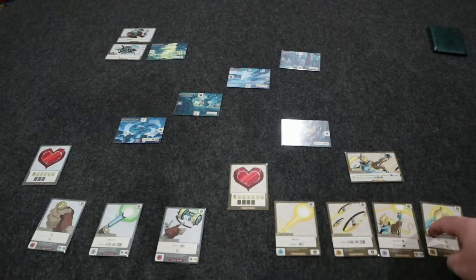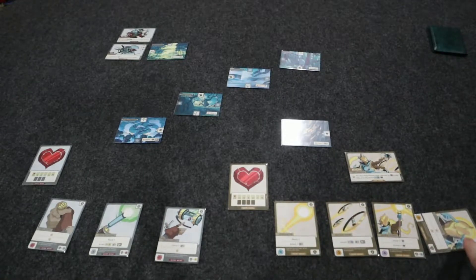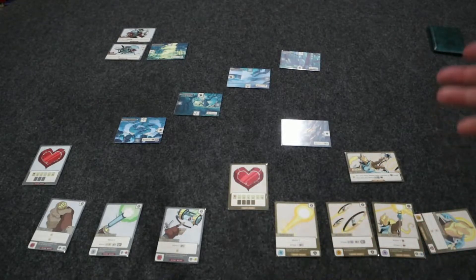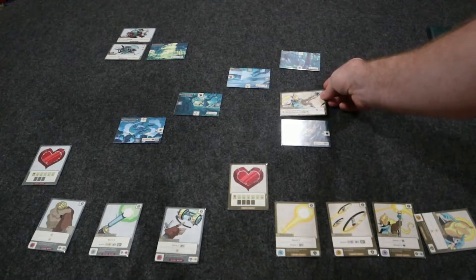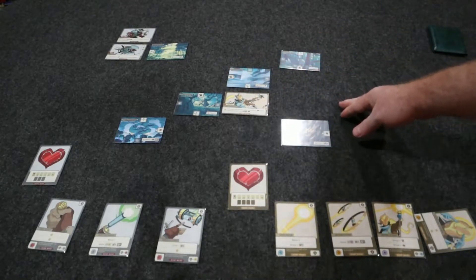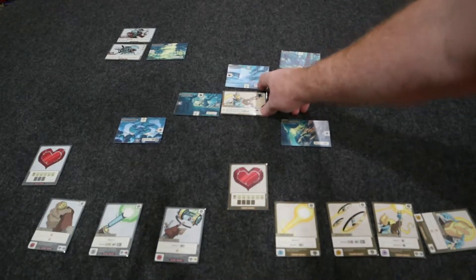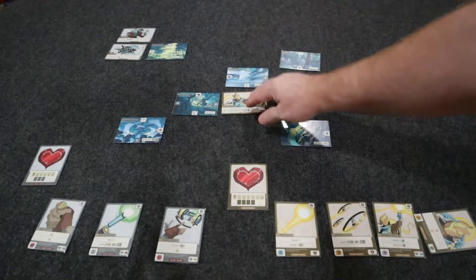The actions you can take on your turn — you can take up to two. First is Move: you can move one or more of your warriors, one at a time, up to the movement value. A hero's movement value is the sum of the movement values of all their active action cards. A minion's movement is listed on its card. If a card is turned to the side, it's not active — so if one card was turned, you'd only have the remaining movement. You can only move orthogonally. Some locations have little arrows, allowing you to jump to other locations through that spot.